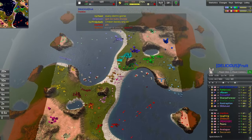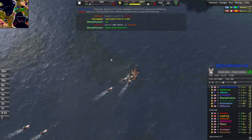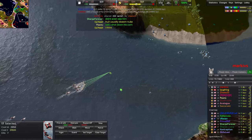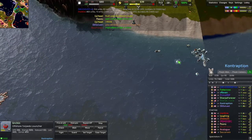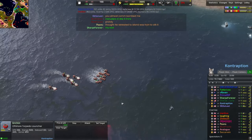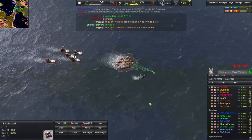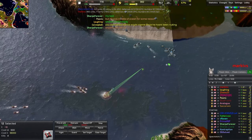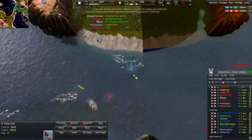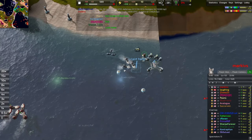Hovercraft mixed in with frigates is actually a deadly combo. Those hovercraft are essentially immune to the effects of torpedo launchers — the torpedo launchers cannot target them. So the hovercraft make for an essential part of this composition: when they push in, torpedo launchers will only be able to shoot at the frigates, while the hovercraft can surround and shut down the torpedo launchers. That's a huge source of damage, right out of the pocket of Contraption.